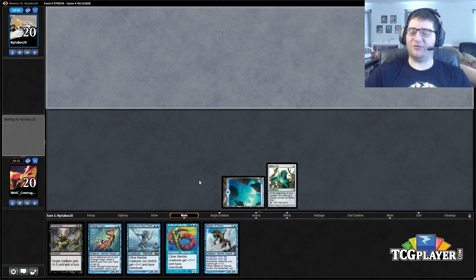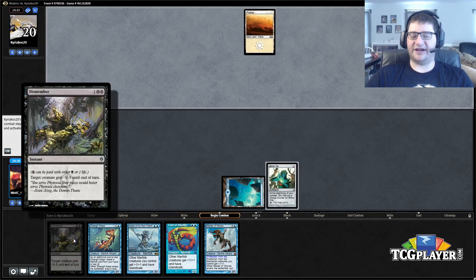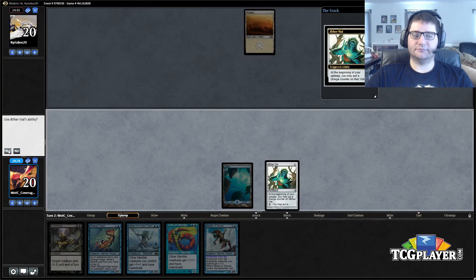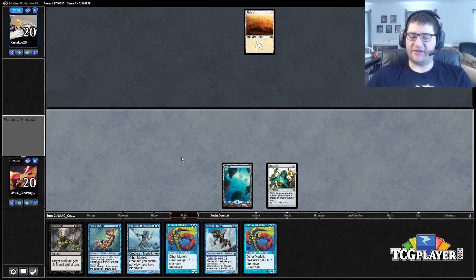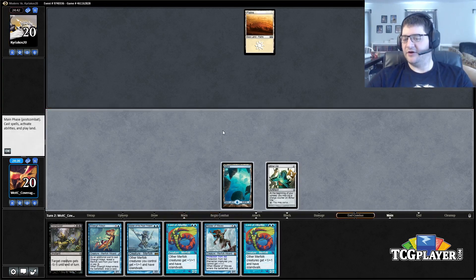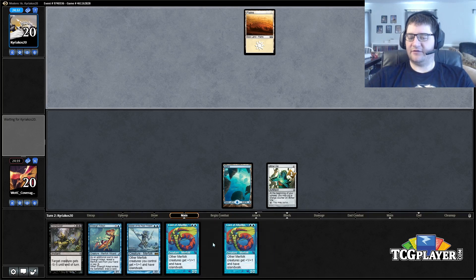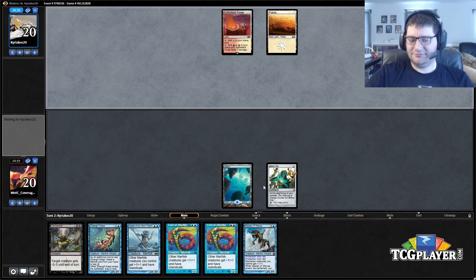If we hit a land off the top, great — we're actually just having an insane hand at that point. If not, we can vial in the Silvergill turn two, and even when we pass we'll have removal up. It doesn't look like our opponent has a one-drop. We hit two-drops, so we can pass with Dismember up next turn, two shots at the land base, vial in a Silvergill, and after that we have three lords — that's a lot of power and devotion for Master of Waves.